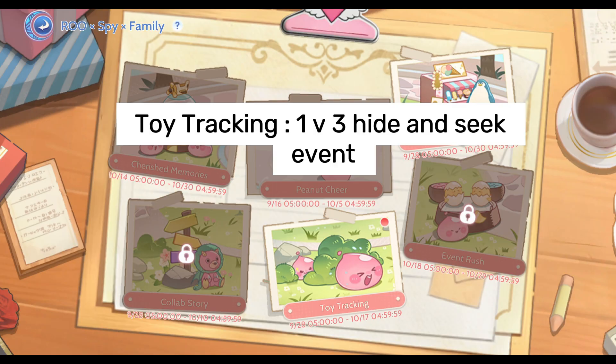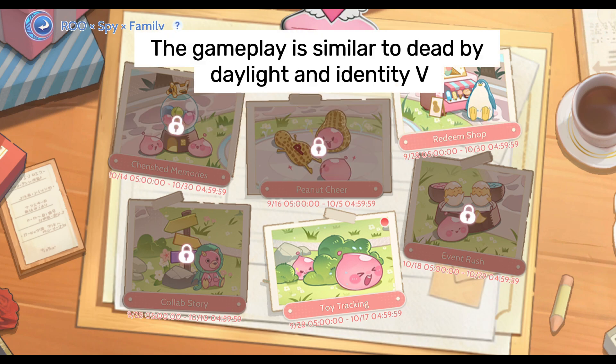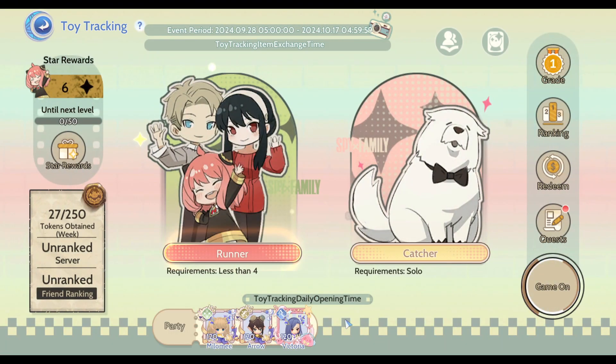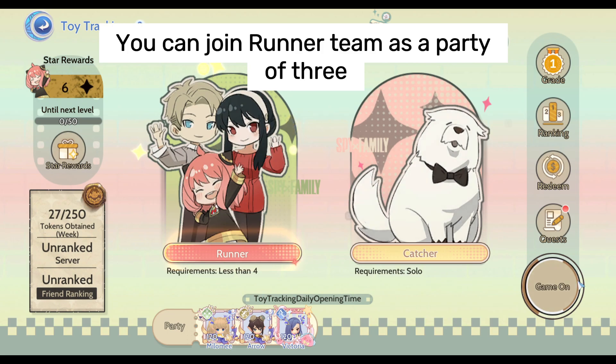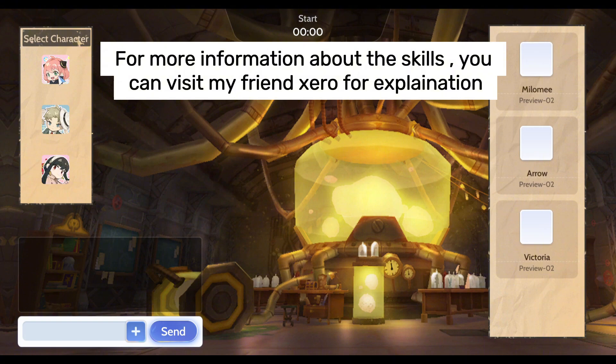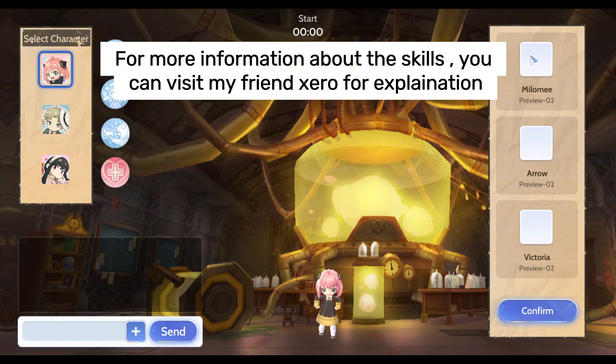Toy Tracking is a 1v3 Hide and Seek event. The gameplay is similar to Dead by Daylight and Identity V. You can join the Runner Team as a party of three. For more information about the skills, you can visit my friend Xero for an explanation.